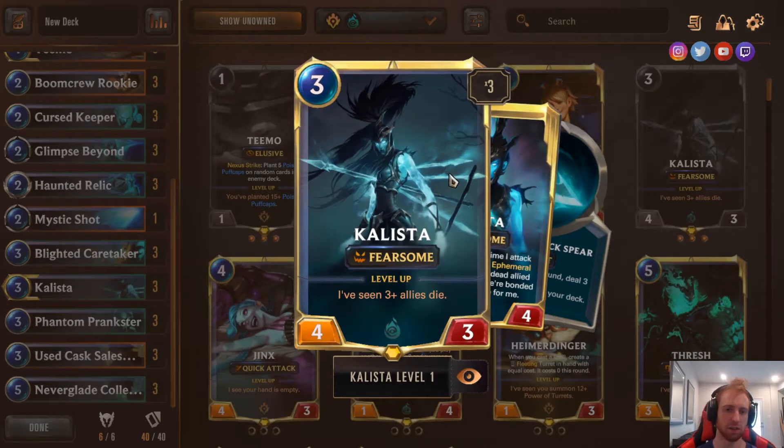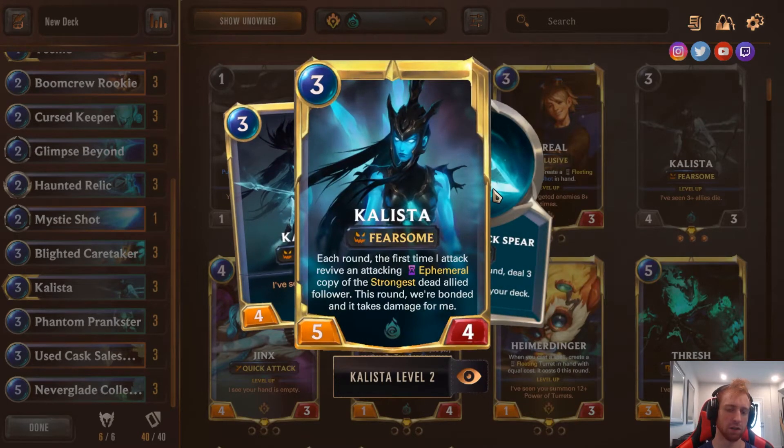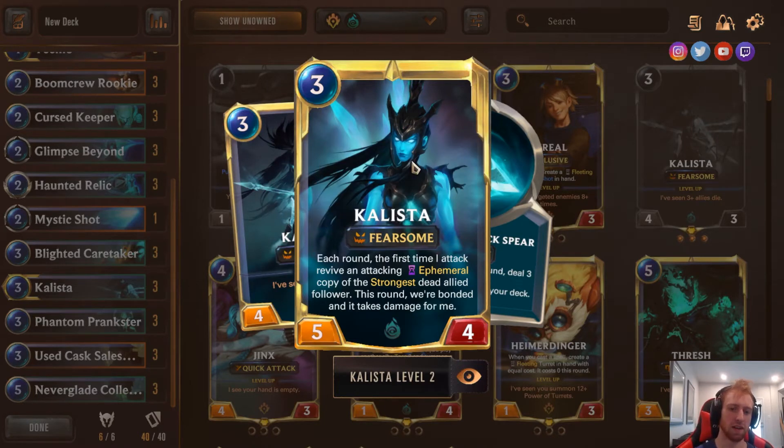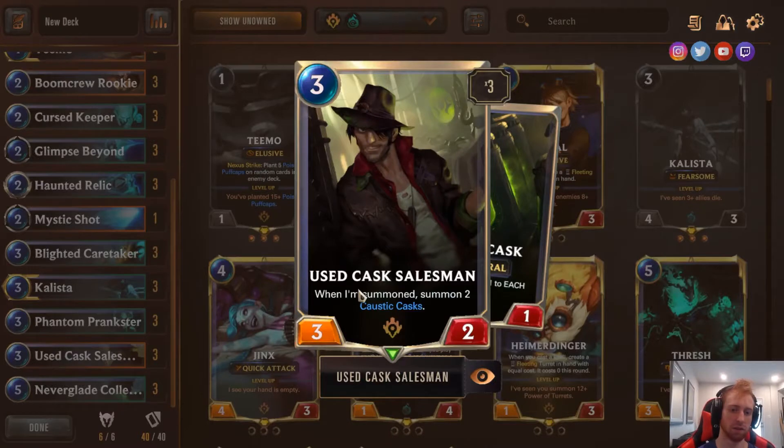3 Callista — this card's really easy to level up with Haunted Relic and Blighted Caretaker combos. It's just really good as a 4-3 with Fearsome, so they can't block it early game — you get 4 damage in. But once it's leveled up, it's really hard to stop. You have a 5-attack Fearsome unit attacking them, and when something dies it Reborns the strongest unit as Ephemeral. So basically, in a Reborn unit that'll be attacking — even if they block it, you still keep getting damage since the Ephemeral unit dies when it strikes and the round ends. You get another damage from Prankster and Collector, and you can also Reborn this.